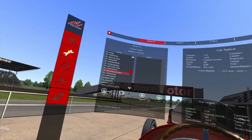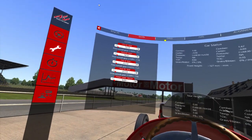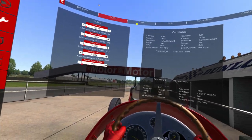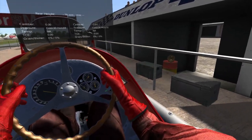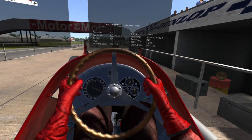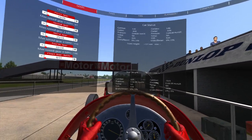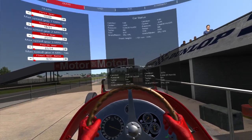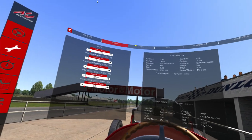Let's have a delve into the setup, which I'm sure these cars didn't particularly have much of. 186 miles an hour with no seatbelts — we're driving in overalls, but back then they just had a t-shirt and jeans, bog standard shoes, no gloves, and just a leather hat basically. You couldn't even call it a helmet.